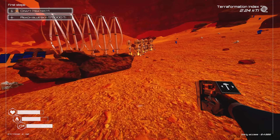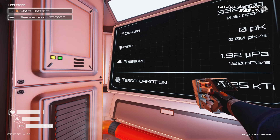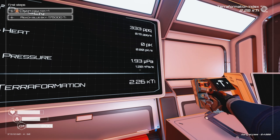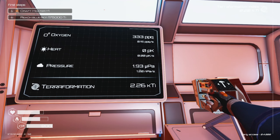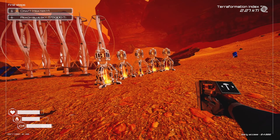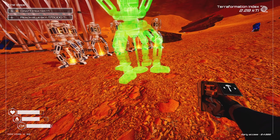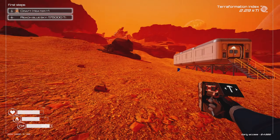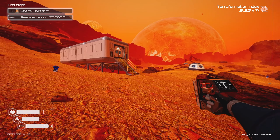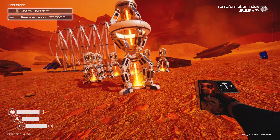I did some gathering and I extended the base a bit and did some organization. I have silicon, magnesium, cobalt, and iron sorted out. Let's look at the terraforming grid — pressure is the one we're working on right now. We're doing 1.2, whatever that unit is per second, so that's the rate at which the pressure number is increasing.